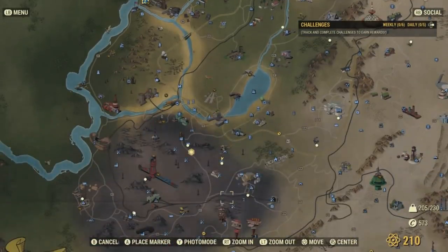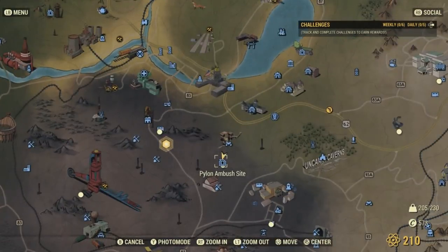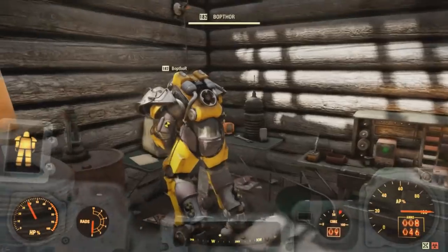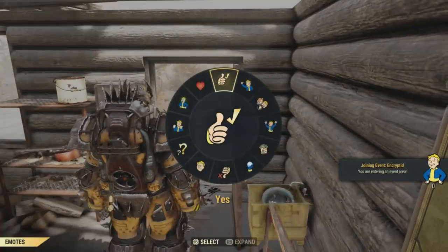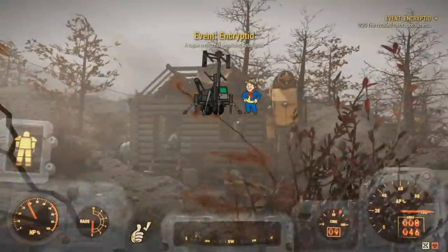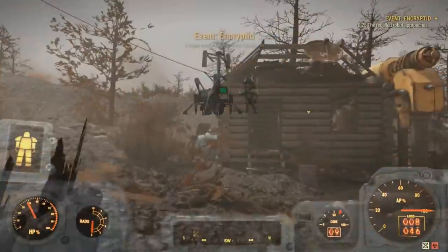Anyways, eventually at the end of the questline you'll start an event called Encrypted, which will be located right over here at the Pylon Ambush site. You'll have to go up to the terminal inside this cabin here and initiate the recall. That will summon the imposter that we have to take on. And this is actually a pretty tough fight. Once you start this up, there's going to be a certain way that you're going to have to defeat this beast. I love how they added in things that we have to interact with during the boss fight — it makes it feel more like a boss fight.